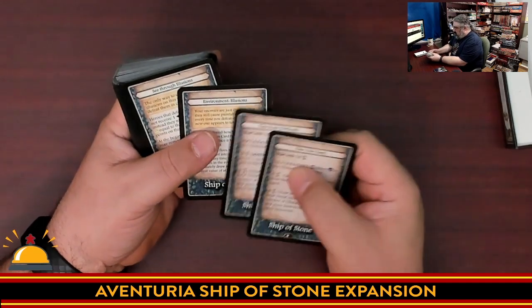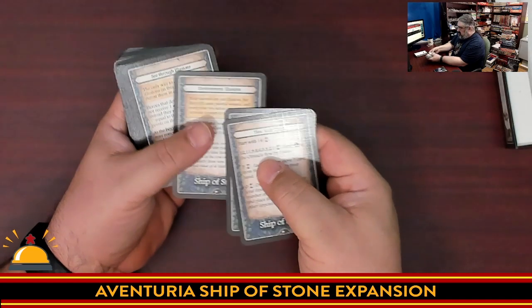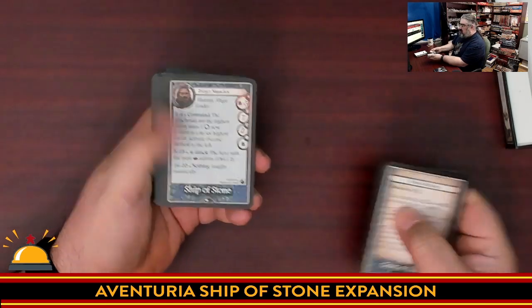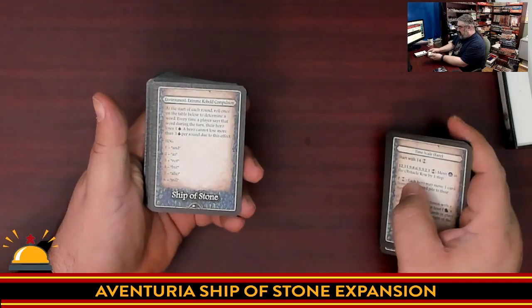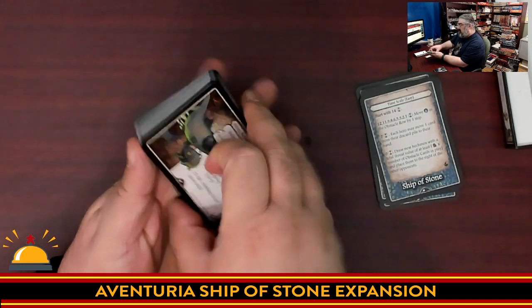Here we have the Ship of Stone. We have four different difficulties — so there's only the one adventure and you have your four difficulties. Then we have a bunch of special rules cards, which I'm going to skip through. Then we have our first lieutenant — we have multiple lieutenants, so four different lieutenants to face. We've got special rules for something about kobolds.